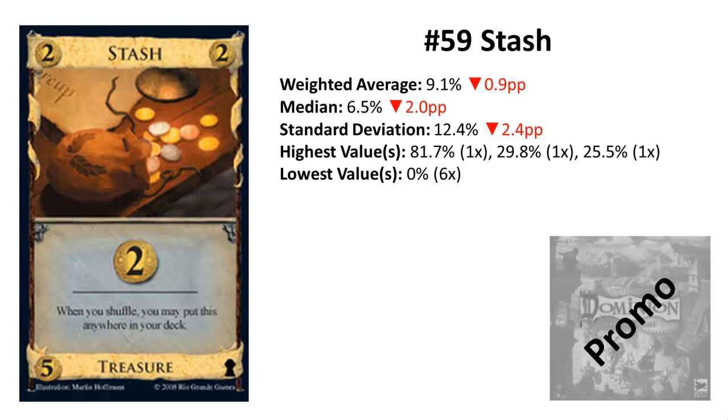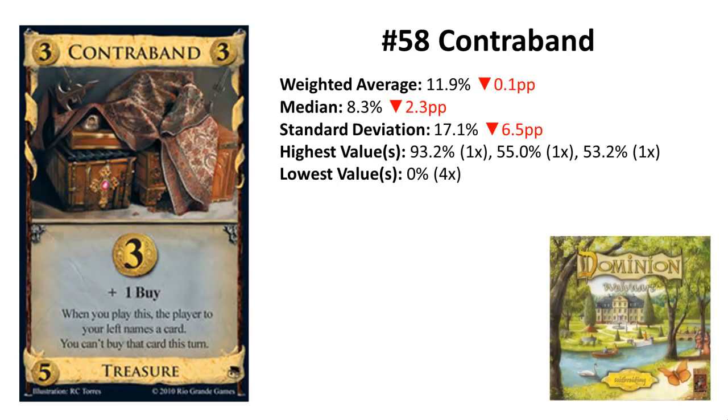But still these are rare edge cases that make Stash not worth two coins more than Silver, especially at the crucial five-cost price point — you'll probably find stronger cards than Stash. Although if you have five coins and want a Silver anyway, you can pick up a Stash without hesitation.